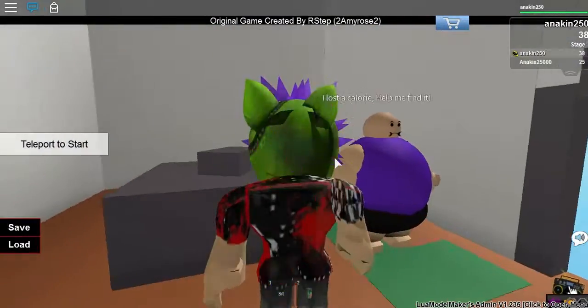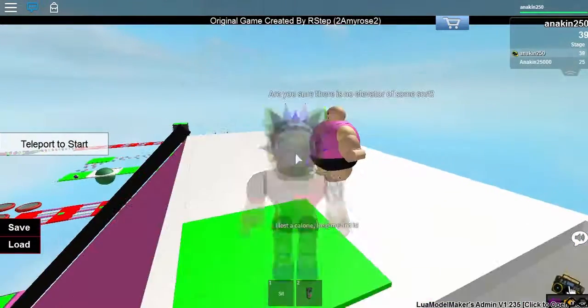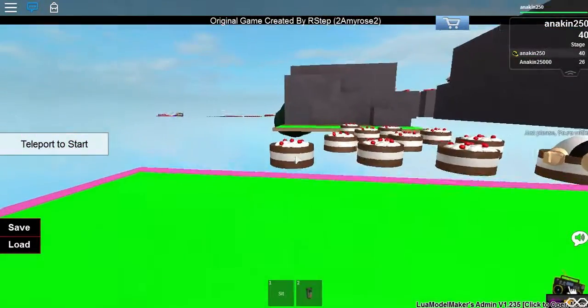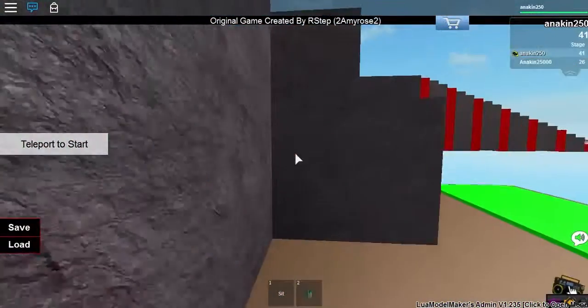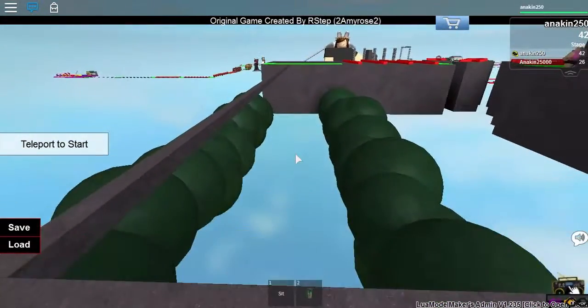What is this? I lost a calorie — help me find it! Alright, that was easy — that was fun though, that was a good one. I don't think that's how calories work — you don't lose calories and try to find them.